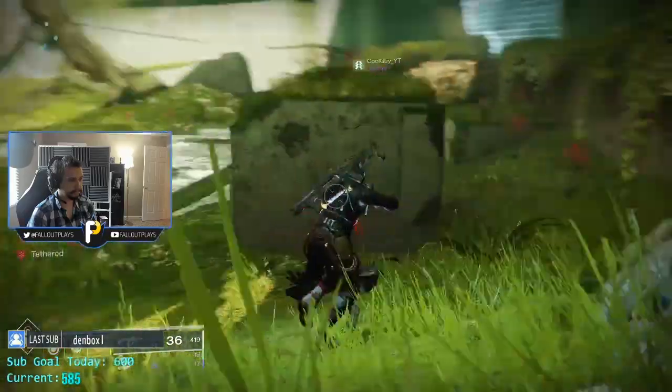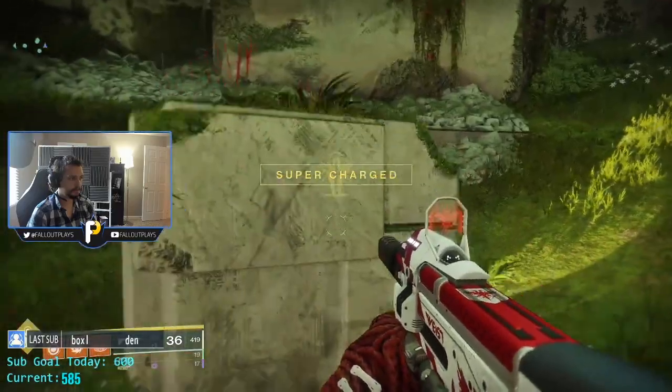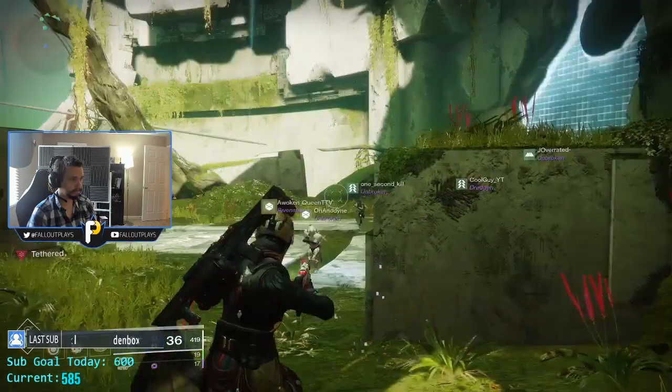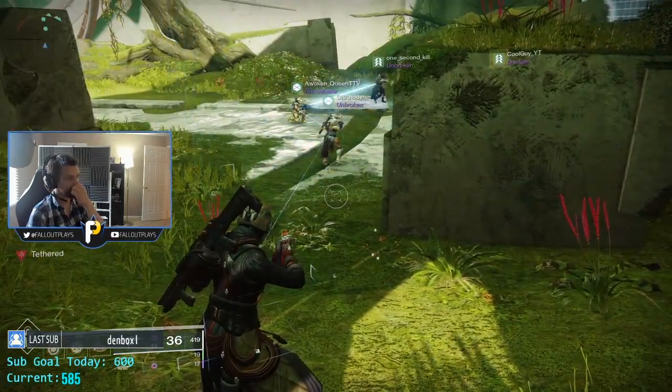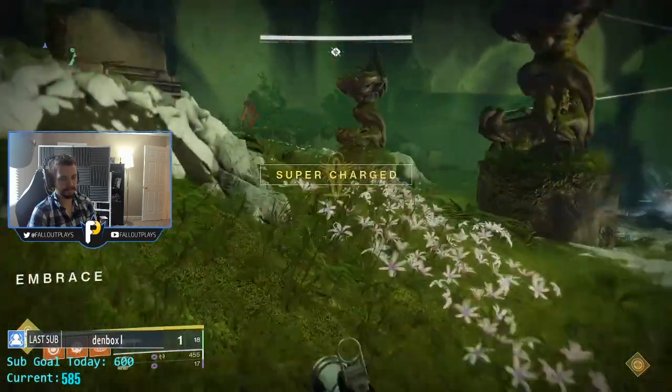Begin the encounter not by killing the Minotaur that the boss is nomming on. Instead, launch it by standing near this Vex cube and shooting it. This will activate a chain of light that will come from the cube that you can link throughout your fireteam all the way to this nearby blue energy wall, which will dissolve.